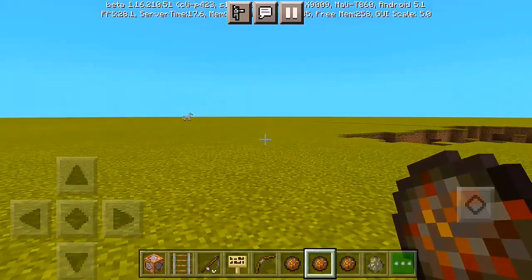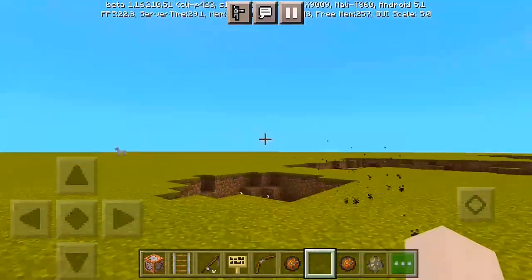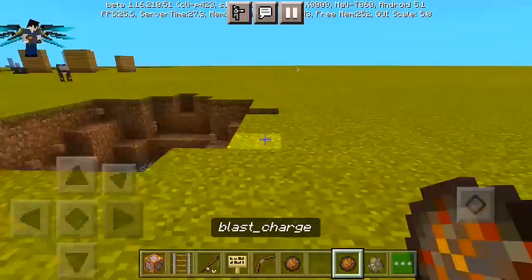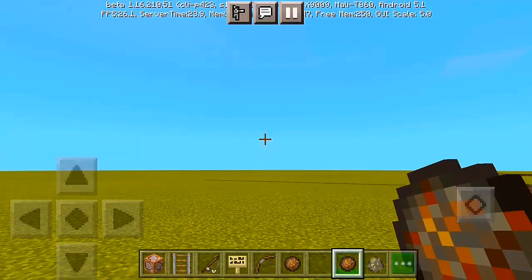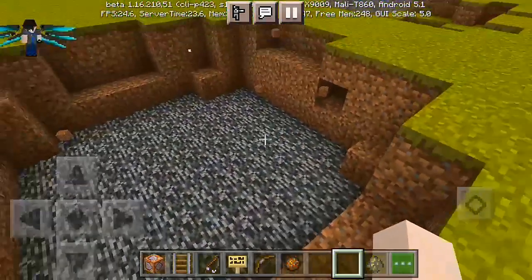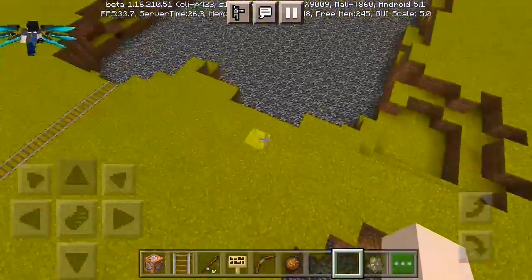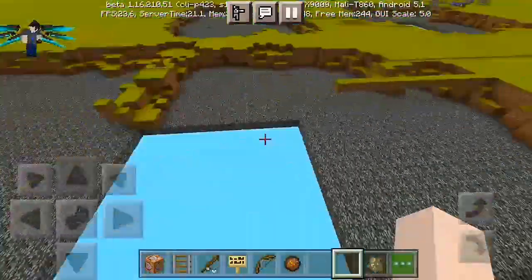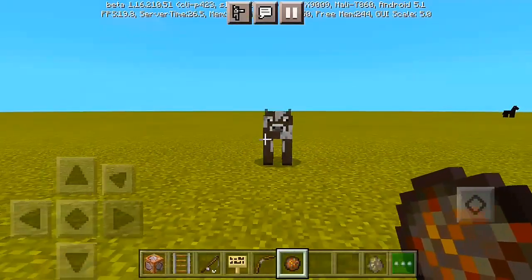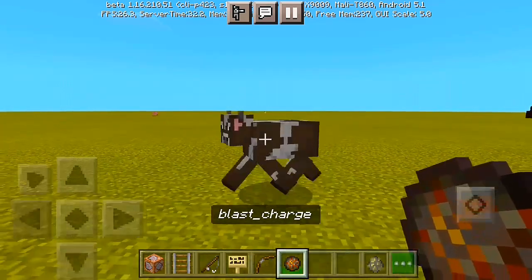I recommend doing it far away from your houses or your creative builds. All you do is charge it and drop a lot of power blasts. You can see the charge blast power — it looks like some sort of power here in Minecraft. You can actually throw it and see all the particle effects. It can charge blast like five times stronger than a creeper. You can see all these charge blasts — it can actually kill a lot of mobs at the same time.